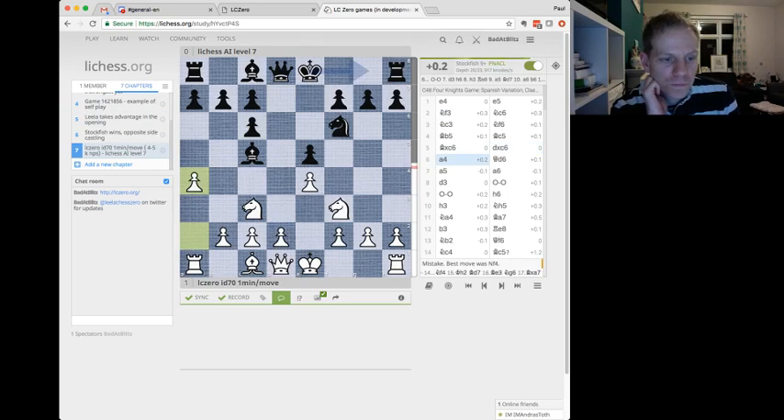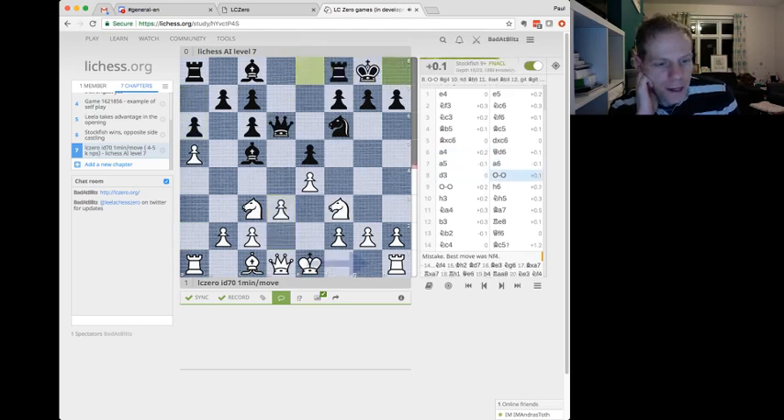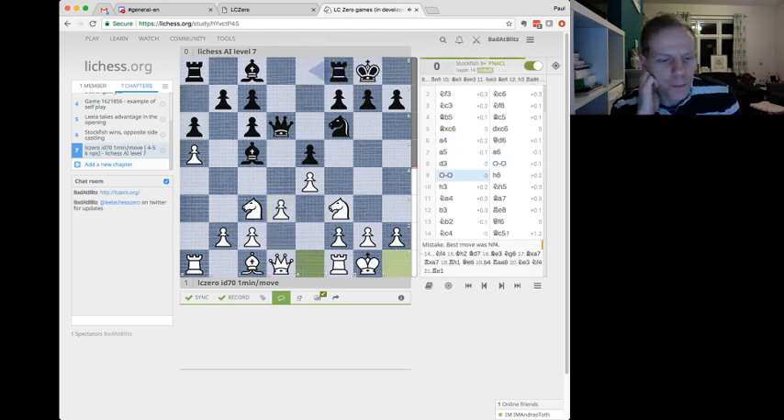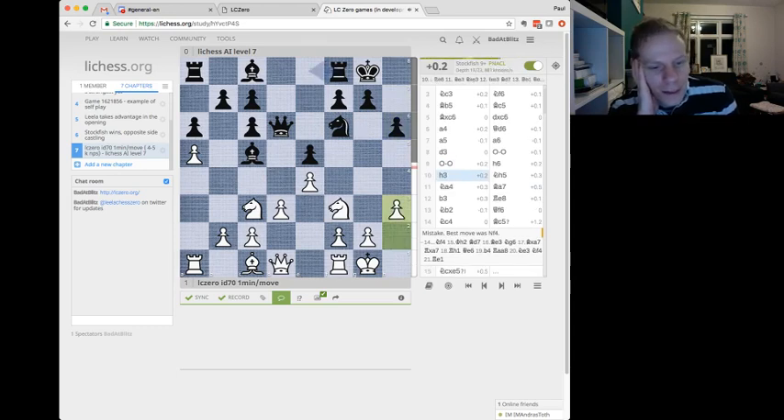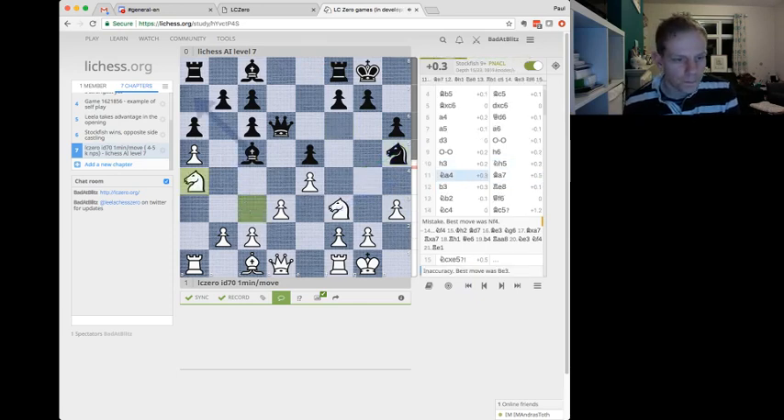A4, kind of makes sense. Queen comes out, pushing that pawn. So apart from the A pawn push and not developing the Bishop a bit faster, normal kind of stuff. H6, useful move. H3, useful move. I guess the Knight here is wanting to come in to this square. Bishop retreats. Quite natural kind of chess so far.